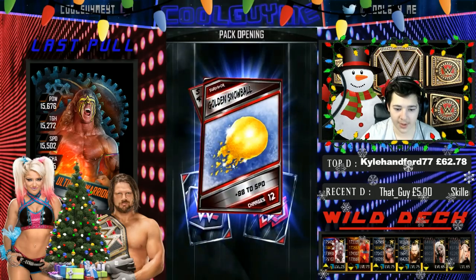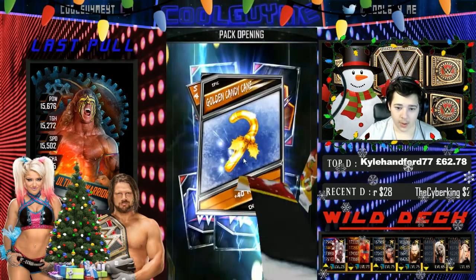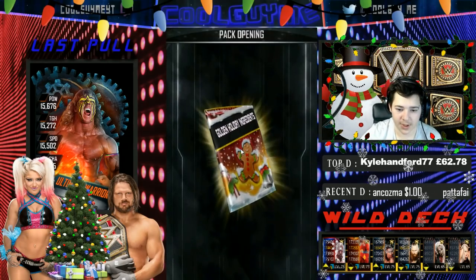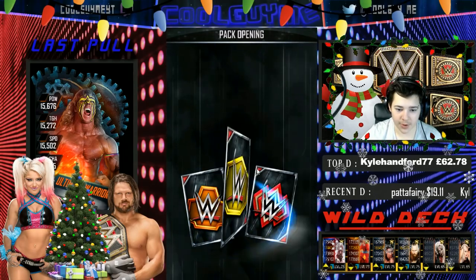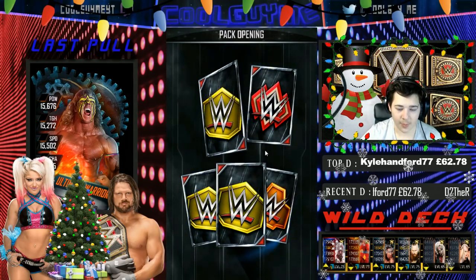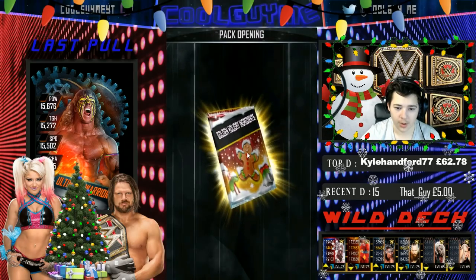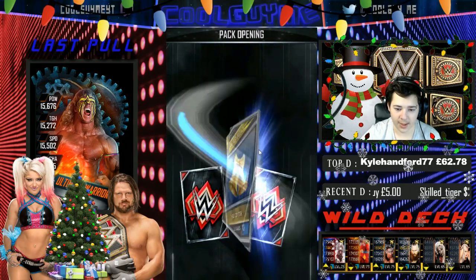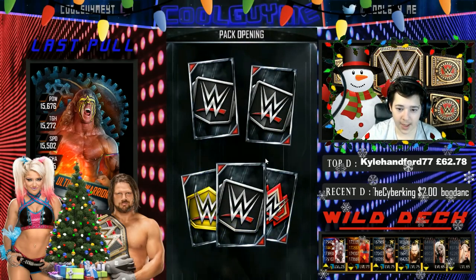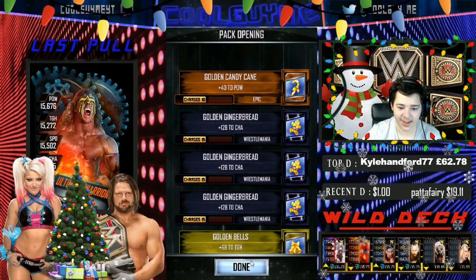We need eight of those WrestleManias to get a chance — one is the best one. So let's open a couple more, they're only 500 credits. We've got two WrestleManias in this one. We're actually looking like we might have enough to do our first fusion if we open until 40K. None in this one, but a bunch of Survivor ones — that's okay. There's another one — brilliant, a bunch more bells. Now we're going to have more than enough to do everything we need in the fusion. Opening two more. Survivors are the second best you can get, because that's how you get the WrestleMania ones. And — oh my god — three WrestleMania gingerbreads from it! Are you kidding me? Lovely, look at that.